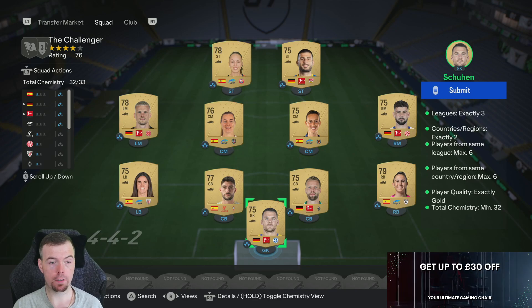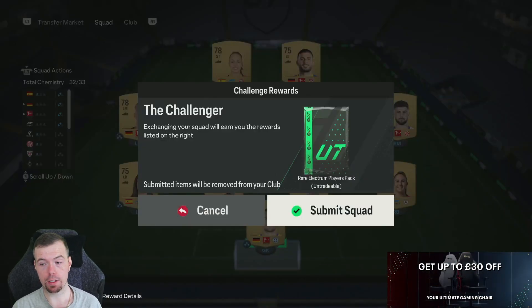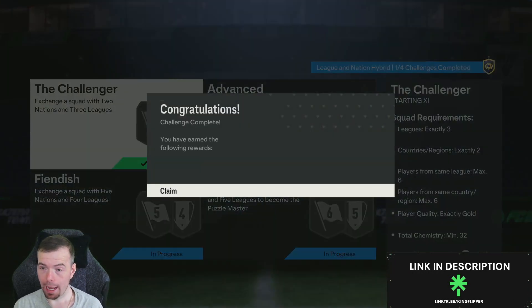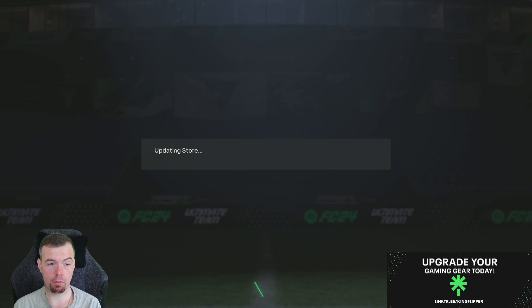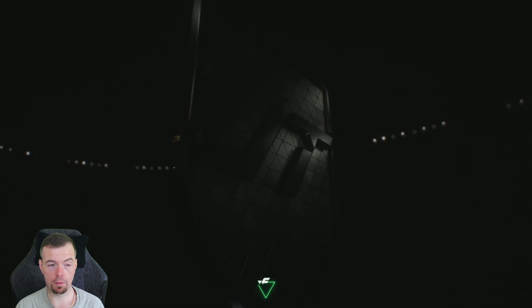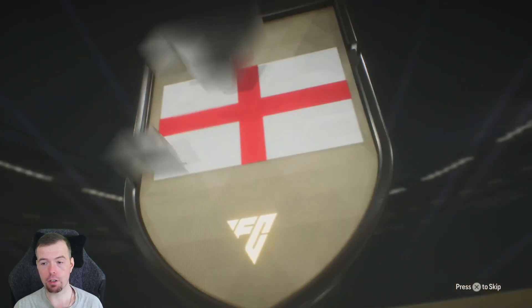This is costing you 3.85k buy it now at the moment, so you're looking between three and a half and 4k to do this segment of the SBC. It gives you a rare Electrum players pack which is a 30k pack, which we are going to open. I will be doing SBCs for the rest of them but I decided to split the advanced ones up because it just takes too long to go through them all in one video.